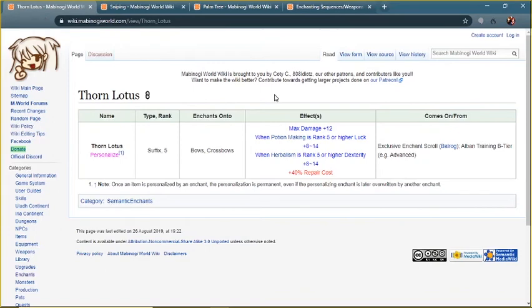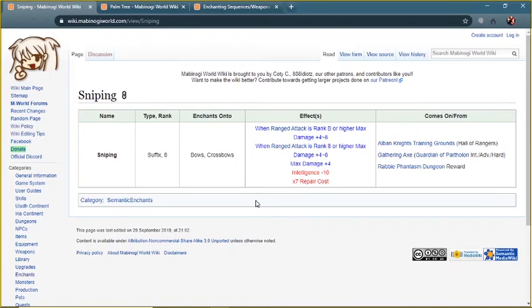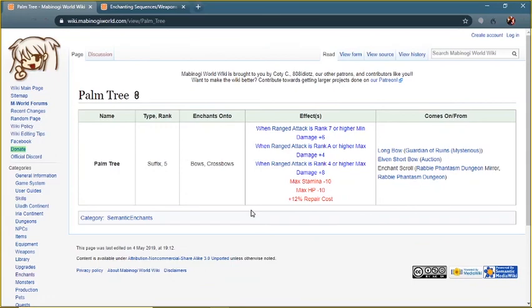The next enchant is Thorn Lotus — it's definitely a step up, giving plus 12 max damage right off the bat. The only major downside is that it's a rank 5 suffix, which means you'll have to find and succeed a suffix that's rank 6 or higher in order to put it on your weapon. The next enchant is Sniping — it's going to be a little bit better than Thorn Lotus, as the max damage it gives is higher, up to 20 max damage versus 12, and it's a lower grade enchant so you don't have to worry about breaking your weapon. This one drops from Alvin Knight Training, plus a few other places. There's also another rank 5 suffix for bows and crossbows — the Palm Tree enchant, which I currently use on my Salvation bow. It gives a total of 12 max damage, so it's very similar to Thorn Lotus.